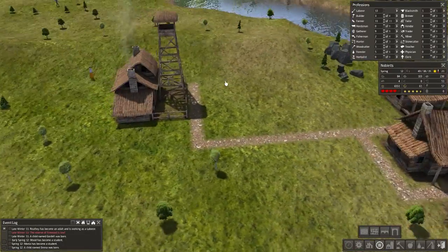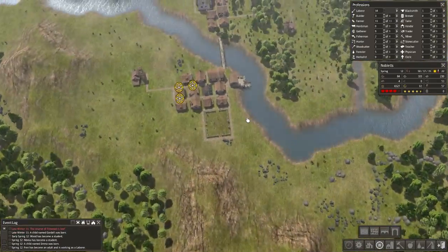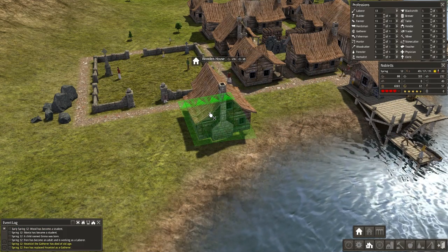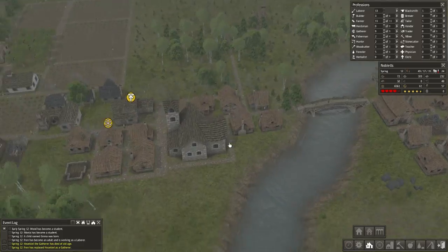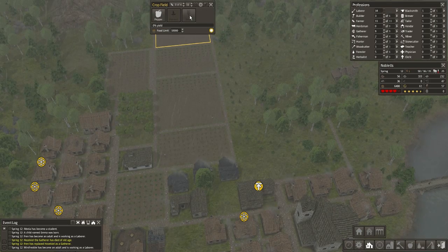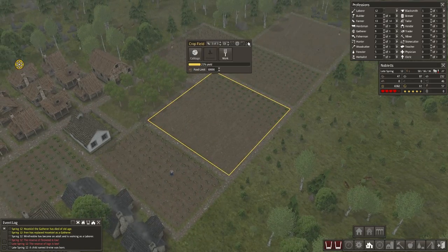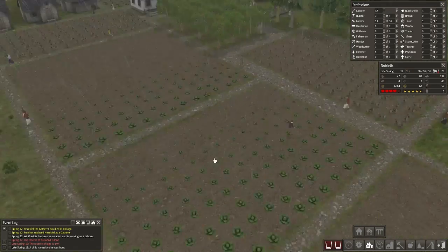How are the trees doing over here in terms of planting? Quite well actually. Should I place some more houses over here? Can I fit some more houses here? Might as well then, just because — keep the population growing, make sure we have lots of people. Now we need pepper over here. We'll assign one, two, three farmers to this. Alright, it's late spring. I waited a little longer than I would have liked — my fault, I was not paying attention. My bad.